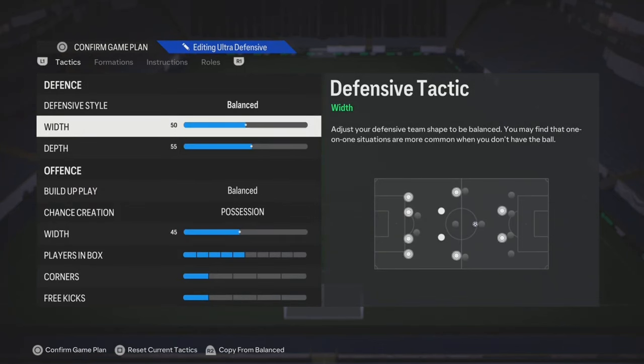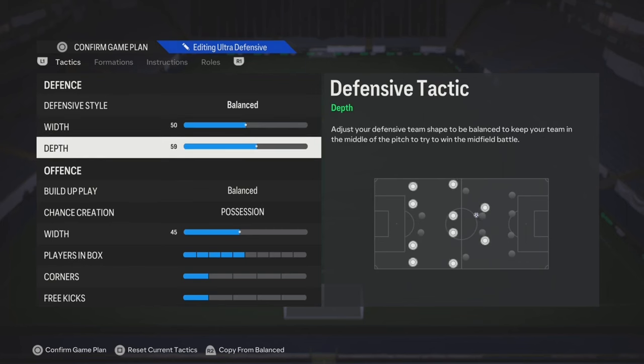The width, we gotta play 50. Now, the defensive line, you can start it off at like 55, but if you try to put more pressure on them, play it off 60.